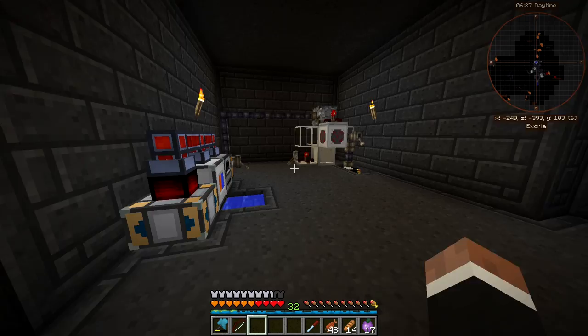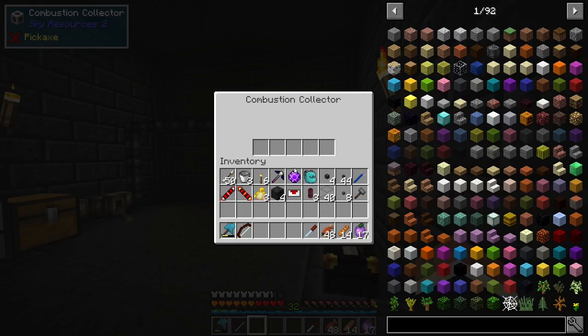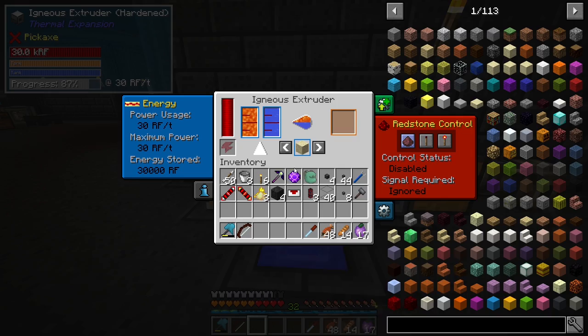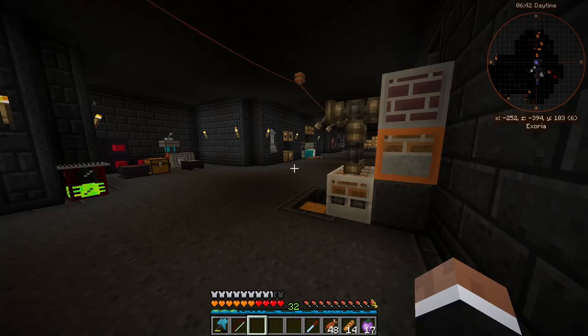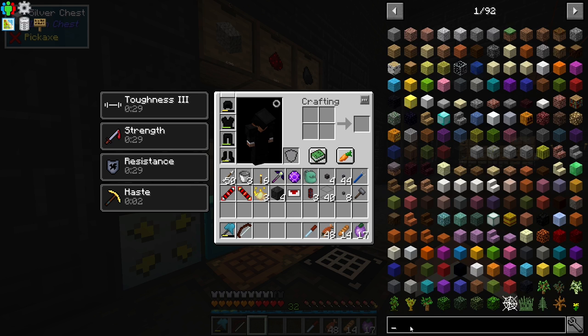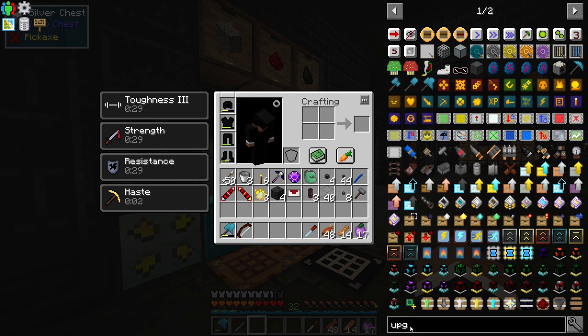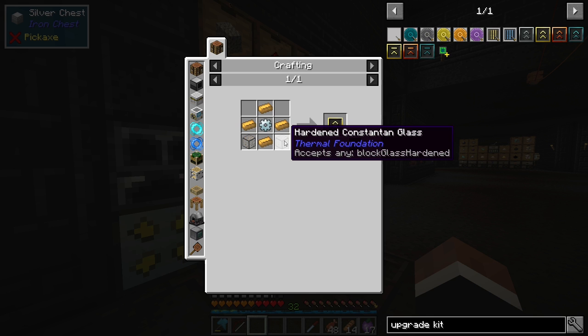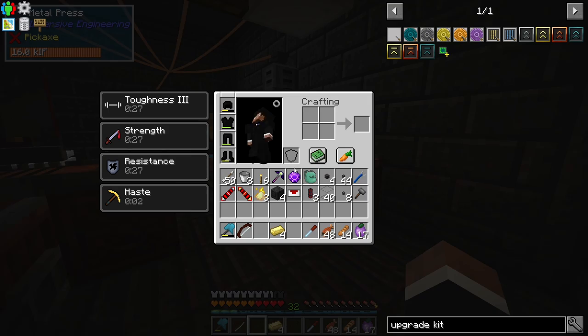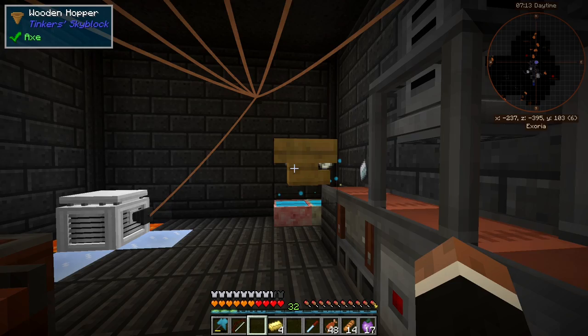I have an ender chest there — I might even move this setup somewhere where it can't be heard. It's keeping up pretty well. I think the chokepoint is this igneous extruder, so let's look at the upgrades we have available. We could take a look at the reinforced upgrade kit — that needs hardened glass, silver gear, and electrum. Four silver ingots make a gear. Then we need an auxiliary reception coil so it can use more power, aka speed it up.